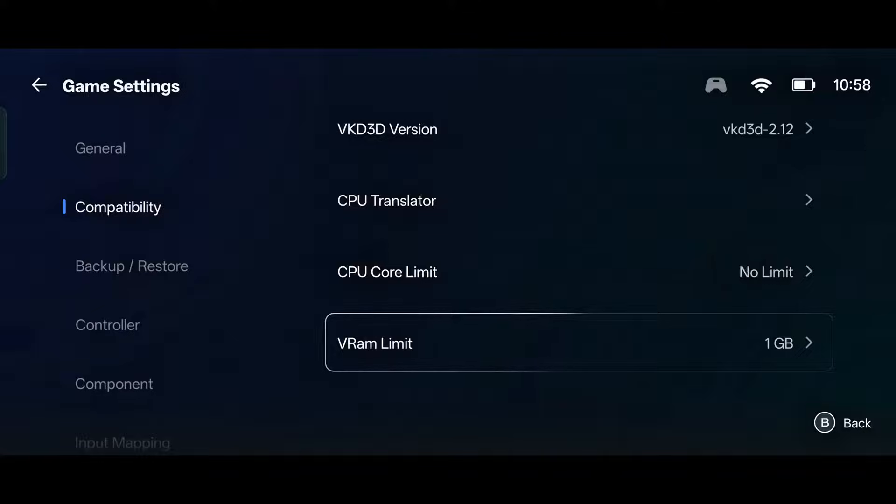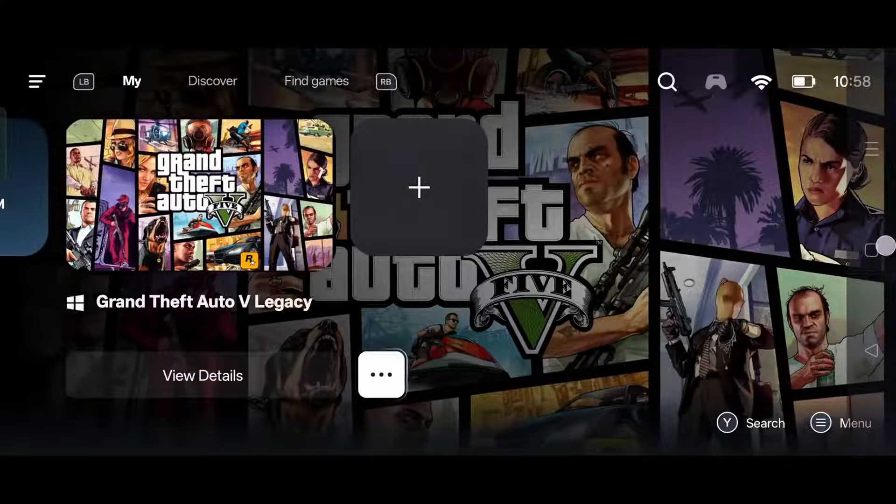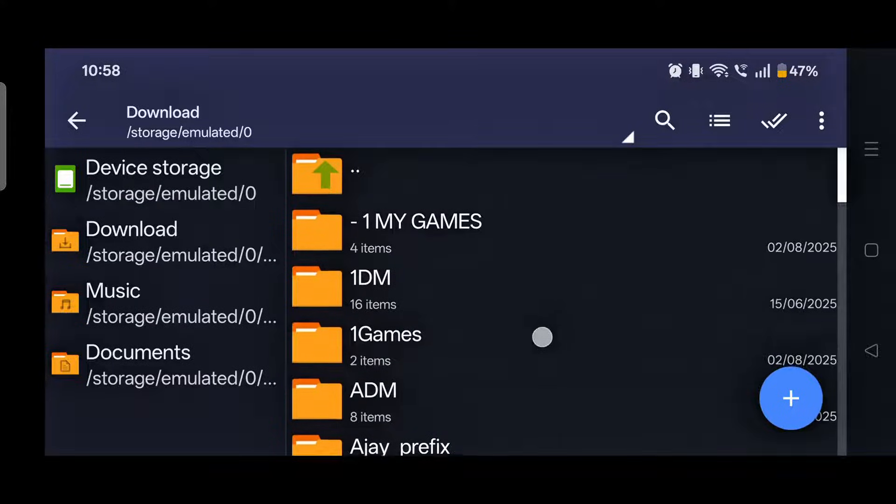Below that, you see the option for VRAM limit. If you have a very low-end device, you can set it to 512 megabytes. After this, you are completely ready to run the game. However, in the beginning you get the first mission in which most people get stuck — they are not able to explore the open world. For that, you will have to skip the mission by inserting a save game file.